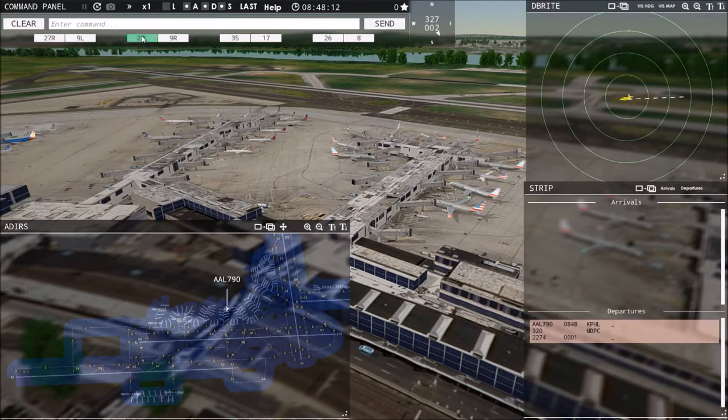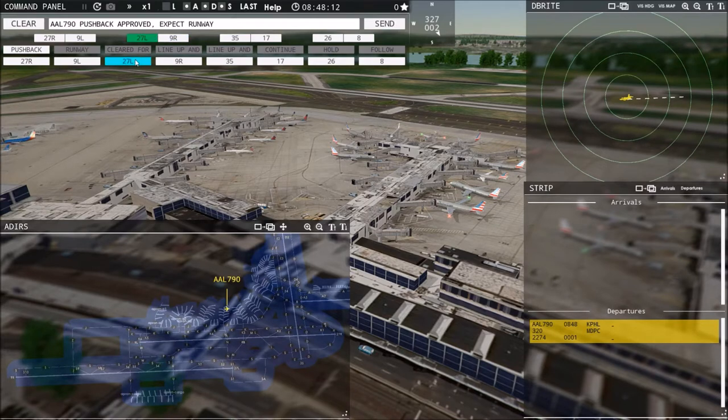The basic Tower 3D game you can do everything with your mouse — click on an aircraft and say pushback approved, expect runway 27 right, hit send, and it verbally acknowledges that command. Or if you have voice recognition set up, you can speak it. You can play with the mouse — that version is around $30 to $40. The Pro version with voice recognition is about $50. Both games include the three base airports: St. Thomas, Philadelphia, and Los Angeles.